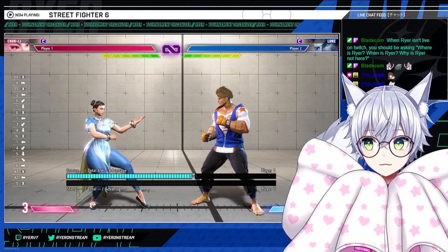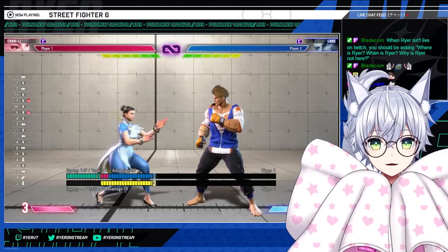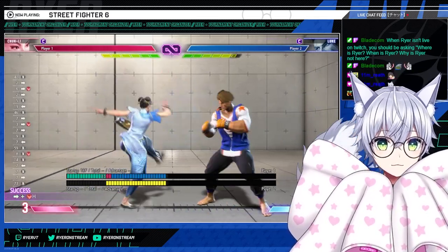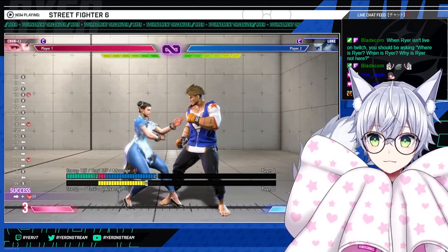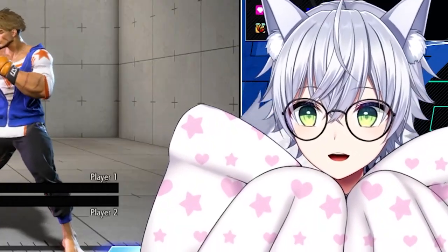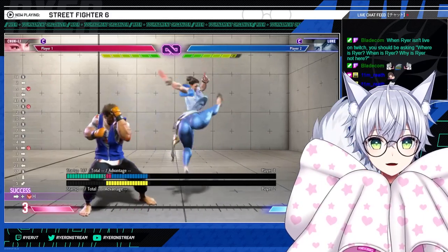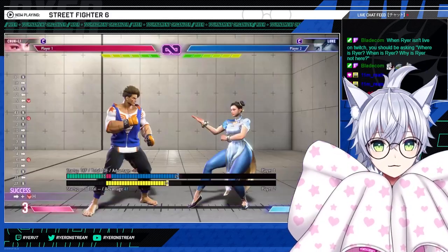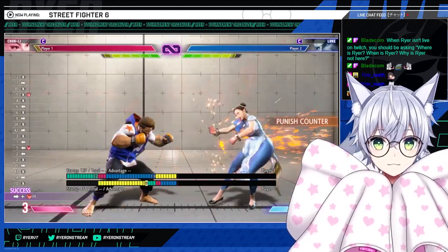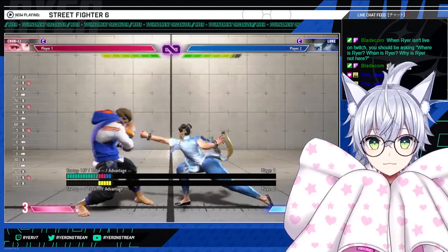Heavy buttons: both forward roundhouse and standing fierce are minus four, which means they're jab punishable. But often you can space them such that a jab whiffs, so they're pretty safe. Back fierce is minus one. Minus four means jab punishable, but with good spacing they're pretty safe and are great to push out.